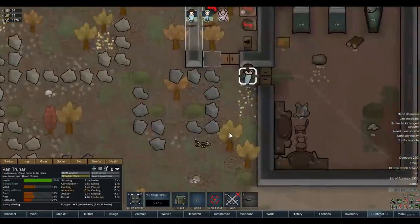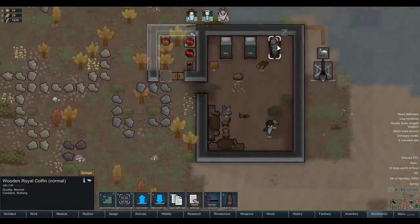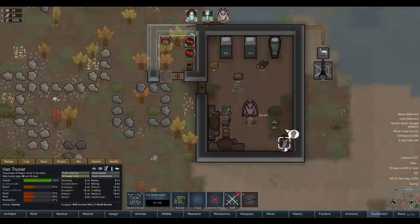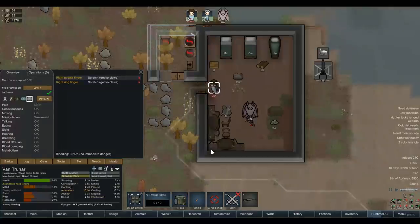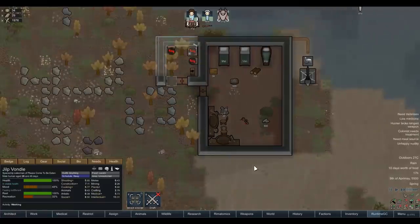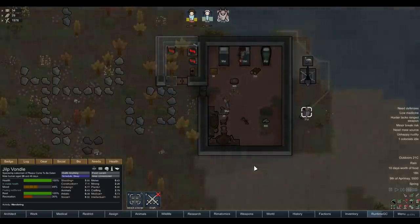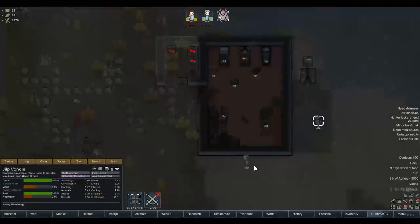Going down the list, we've also got the Prison Labour mod. That's another big one which is obviously going to play a big part of this campaign. I've never really tried building a prison or keeping prisoners around - generally we either recruit them or release them within the first day. I think it's kind of fun to have a massive prisoner population we have to manage, with prison breaks to worry about. But you don't have to worry about prisoners being useless - they're actually capable of doing things to help out the colony.